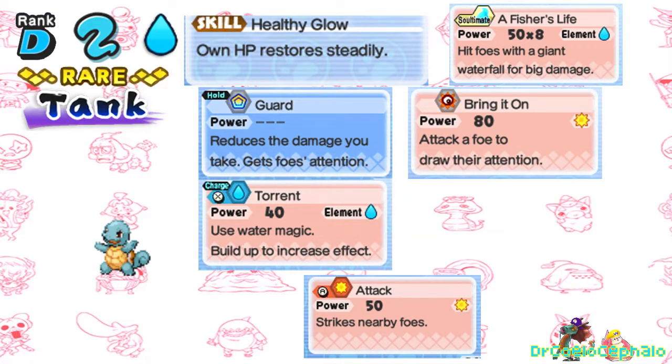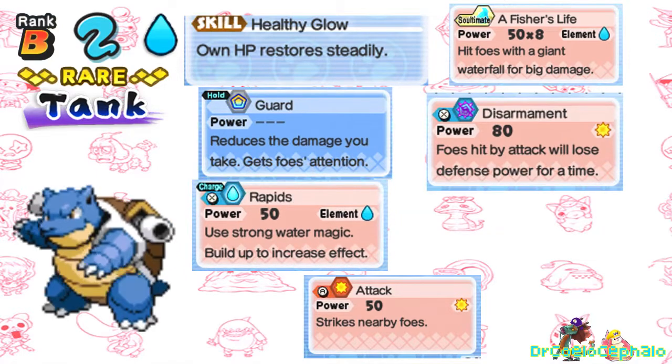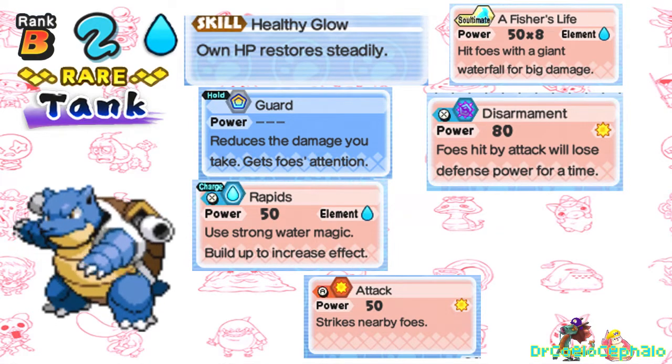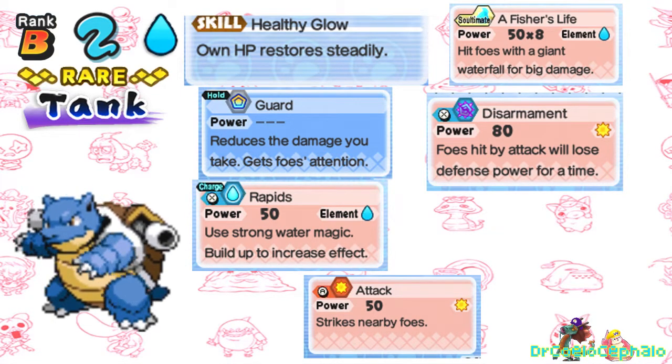Moving on to Squirtle: D-rank, Slippery Tribe, Water Attribute, Rare, Tank. Just like the other starters, Raindish is reliant on weather, so we're just going to let it passively regenerate HP. It gets Guard as a staple tank move, Bring It On to attract more attention, and Torrent so it can do water damage. A Water Sultimate seemed the most fitting. Evolving into Wartortle at C-rank — Wartortle is supposed to live very long and be very tough, so Iron Guard and Discouragement help it be exactly that. At last, we have Blastoise at B-rank. Disarmament lets it take advantage of more offensive opportunities, and the stronger Water move Rapids works perfectly, since its animation suits Blastoise's cannons.